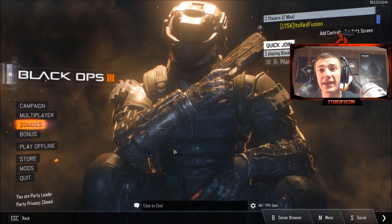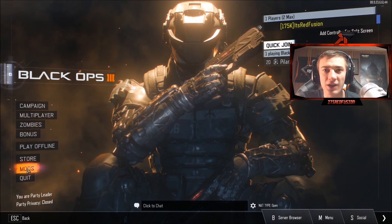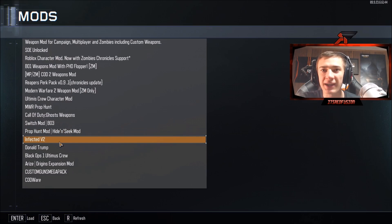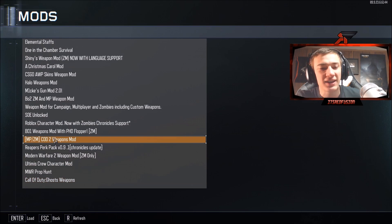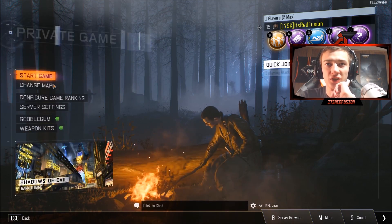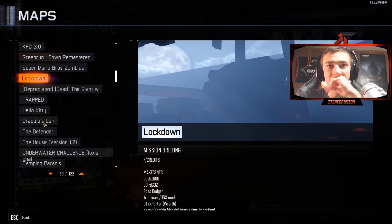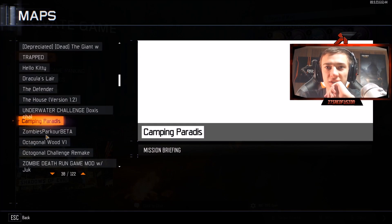Once you install mods on Black Ops 3, it's going to appear right under Store, and for you it's going to be blank. I'll show you how to add these mods and maps. Some really popular ones I definitely recommend once you start installing — let me show you some of the maps I have.